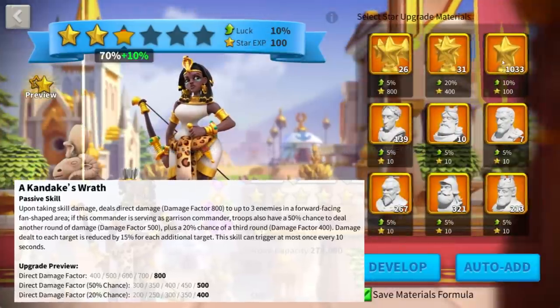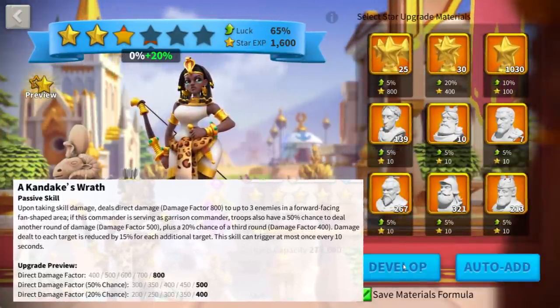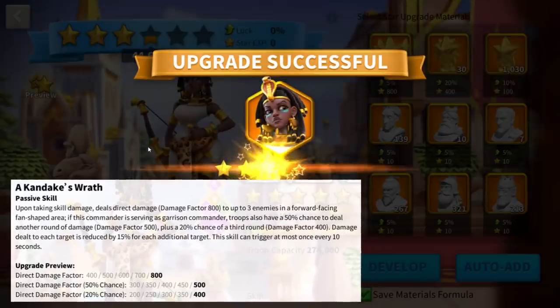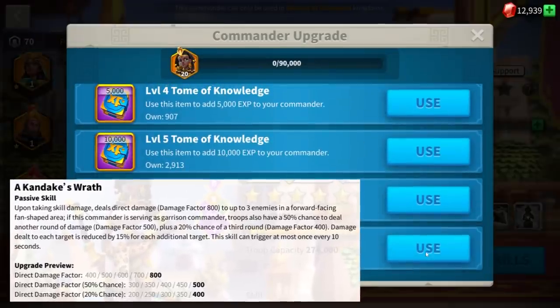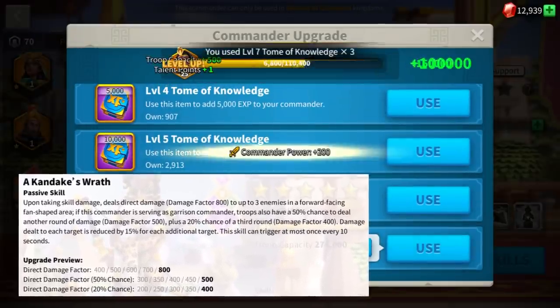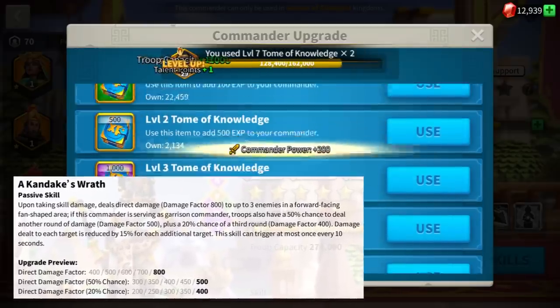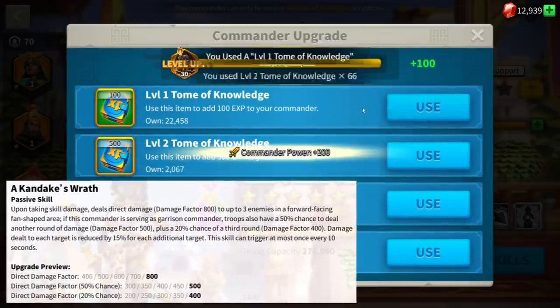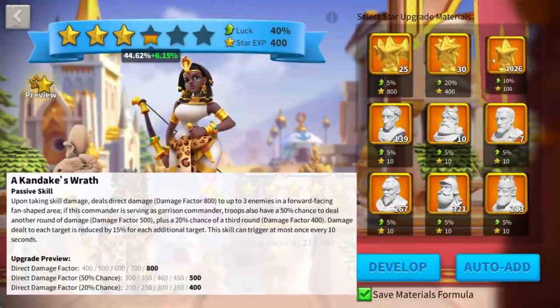Fourth skill Akandaki's Wrath: when you take skill damage, you deal direct damage up to 800 damage factor to up to 3 enemies in a forward-facing fan-shaped area. If you are serving in a garrison, you also have a 50% chance to deal another round of damage up to 500 damage factor, plus a 20% chance to deal a third round of damage with a damage factor up to 400. This skill can trigger at most once every 10 seconds.